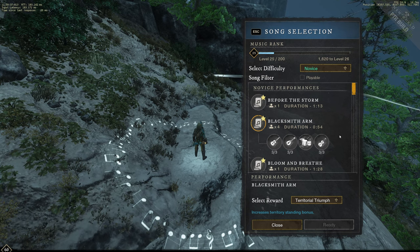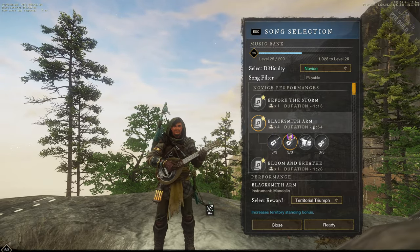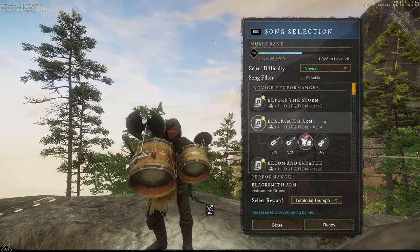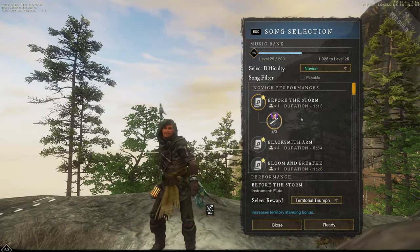Currently there are five instruments: guitar, mandolin, drums, upright bass, and flute. Instruments are a new type of item that can be crafted with furnishing, and they have their own dedicated slots.